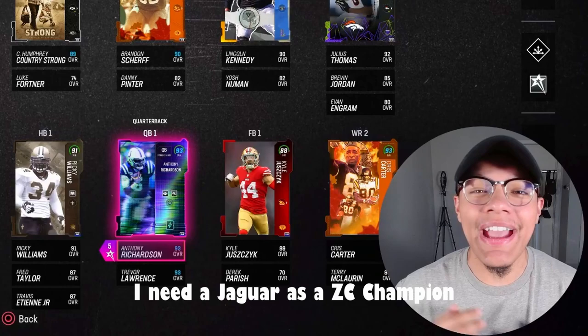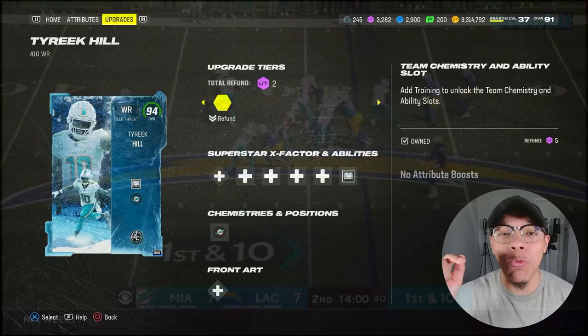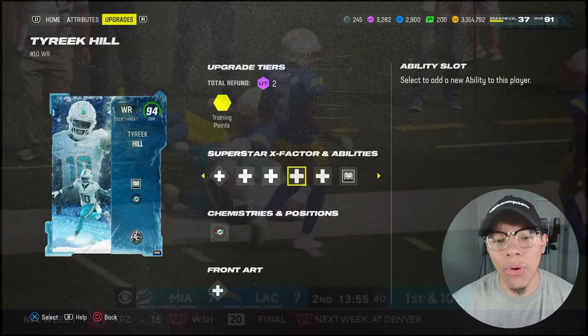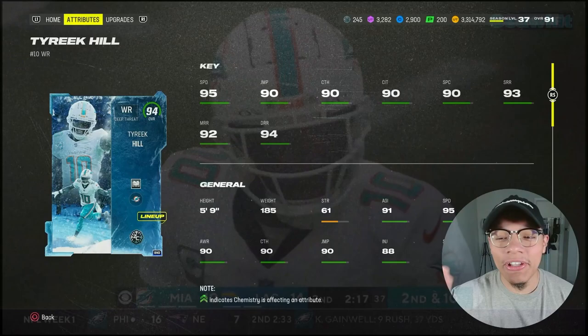What is going on guys, we are back with another zero chill gameplay. Today we got two LTDs, one on offense and one on defense. Starting out with the most sought after card, 94 overall Tyreek Hill. I bought him for about 1.31 yesterday — I'm recording this on Saturday so his price is like 1.7 now. I hope you guys bought him at a low price. I put a slot of prince on him for 1 AP.